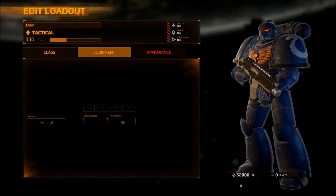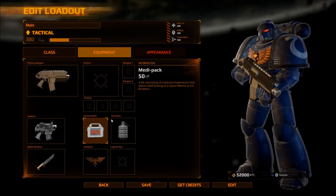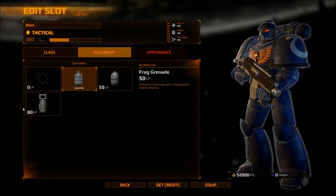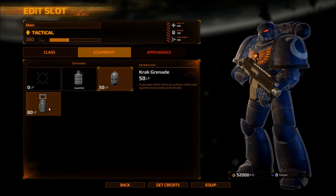We want to make it — because those aren't mainly, those are insanely useful. Frag grenade. We can do whatever. Oh, melta bombs are super cheap now instead of being really expensive like before.